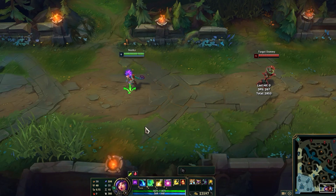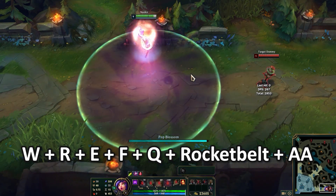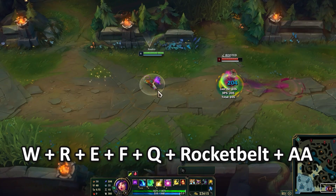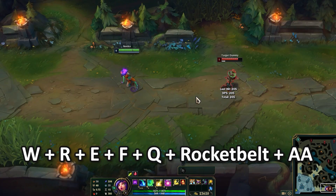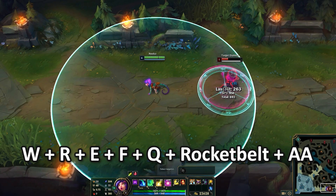The way this combo works is you have to initiate with your W — so you press W, then Ult. That's the first part: W, Ult. Then you do E, Flash, just like that, while your Ult is still channeling.